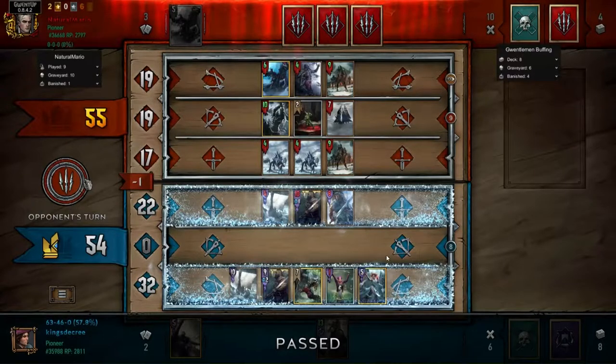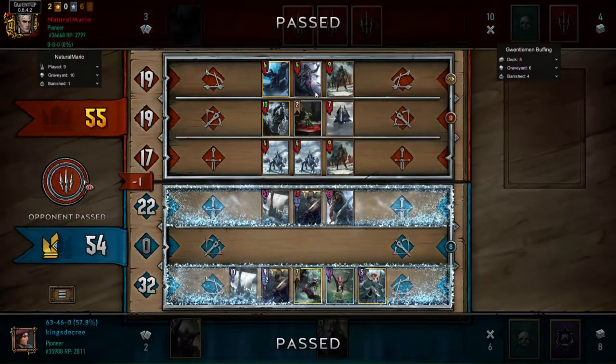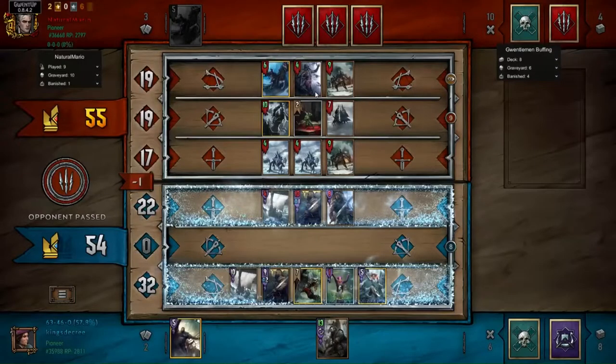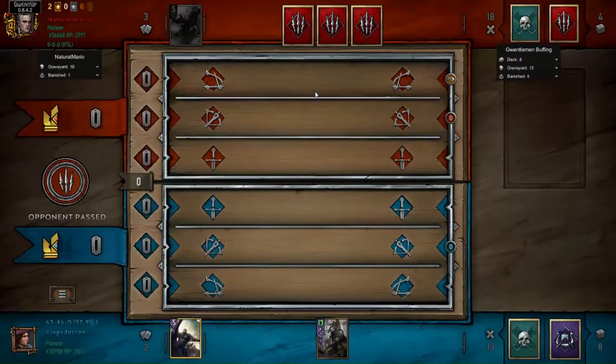I didn't use my 13-strength pirate captain or my hero ability, but used absolutely everything else, because the pirate captain and hero ability are both super high tempo plays with a very limited number of cards. The other cards give my opponent more opportunity to play more. Going back to the bleeding concept, I'm using bleeding again in this situation.